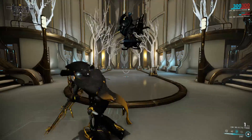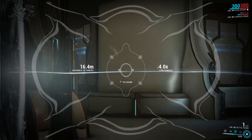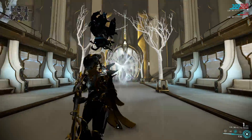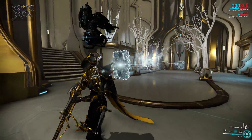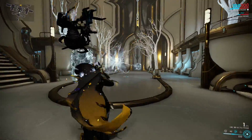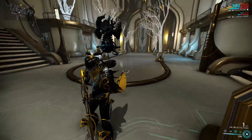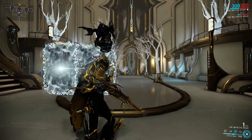Nova's third ability is called Wormhole, where Nova creates a wormhole — a small window that appears in front of her that will teleport you 50 meters forward by default, affected by power range. The endpoint is centered on your crosshair and indicated by a small swirly marker. The wormhole lasts for 16 seconds, affected by power duration, and collapses after 4 uses. You can have 4 wormholes active at any given time, and casting a 5th will collapse the first one.